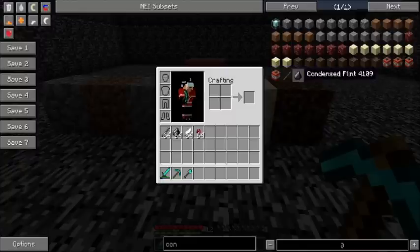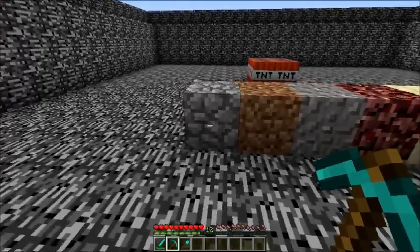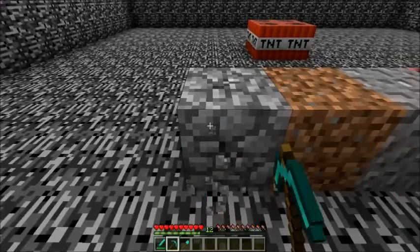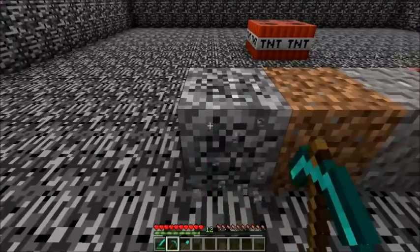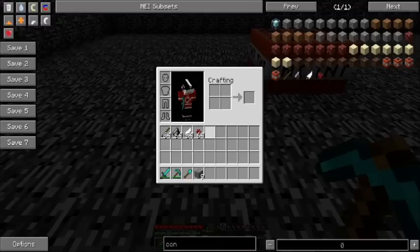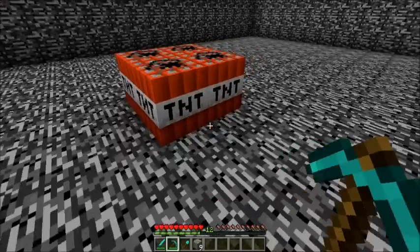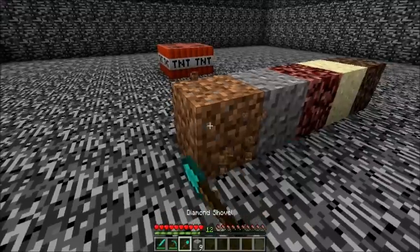I lined up the octuple condensed stuff here. TNT can only be condensed up to quadruple, and sticks, flint, feathers, and nether warts can only be condensed once, because I know I sometimes get a bunch of those in my inventory too. So we're going to start with this. It does take longer to mine because it is condensed. When I mine that, it drops 9 of the septuple. But even with diamond tools, this takes forever because it's condensed.